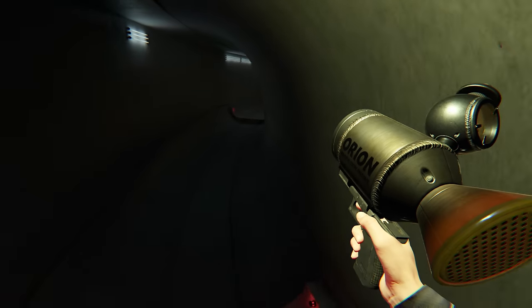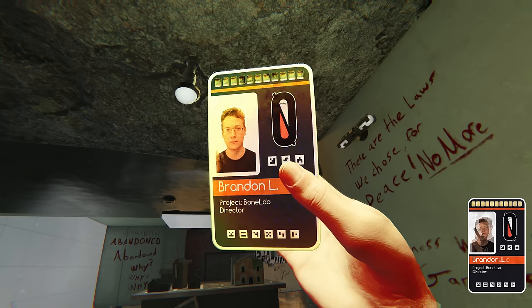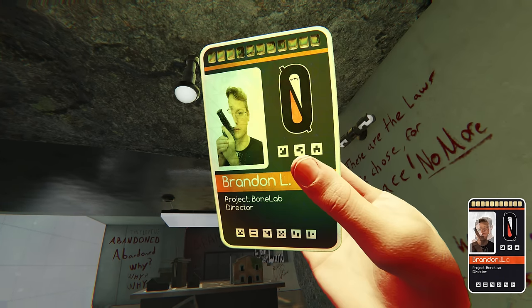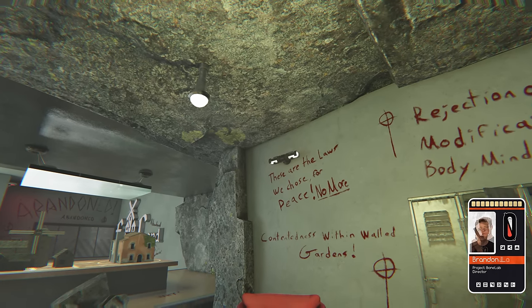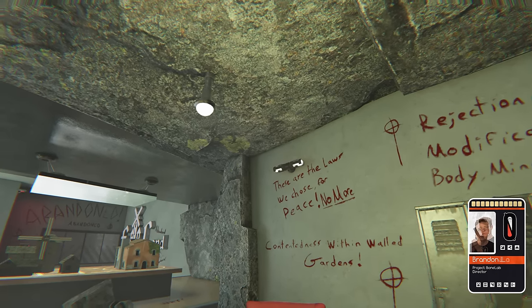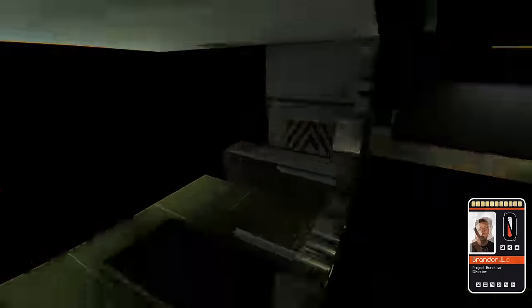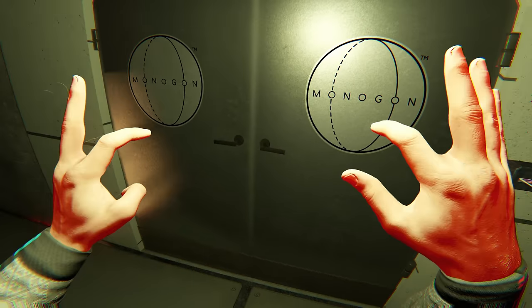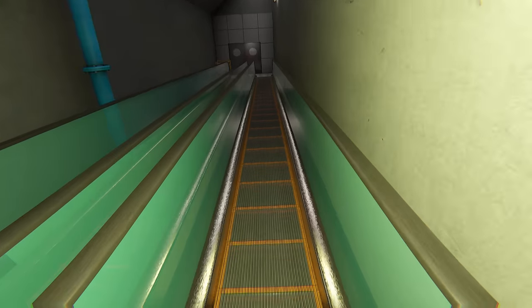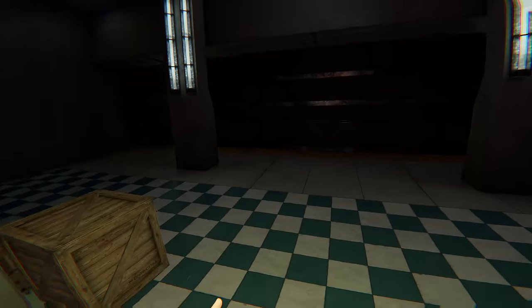Eager to unravel more mysteries, I continued my search, eventually stumbling upon the keycard belonging to Brandon L., also known as Brandon Jale, the director of BoneLab. However, the discovery was marred by ominous writings on the wall, seemingly scrawled in blood. The chilling message spoke of a chosen law for peace, the rejection of modifications and the quest for contentment beyond the walled gardens. With Brandon's keycard in hand, I ventured further, soaring through the virtual realm in search of the keycard's entry point. Finally, after what felt like an eternity, I found it. Inserting Brandon's card, a door swung open, granting access to a colossal, dimly lit room — its vastness seemed to hold secrets within its darkness, with doors lining each side awaiting the arrival of a train.